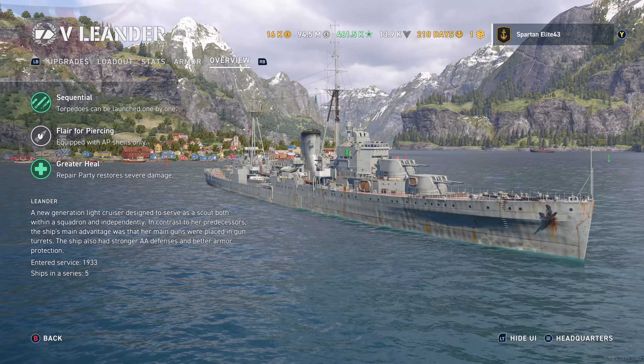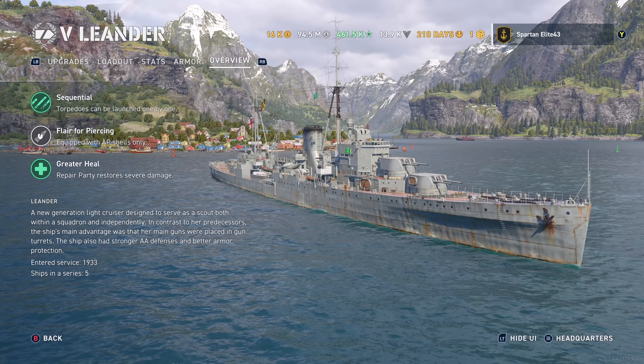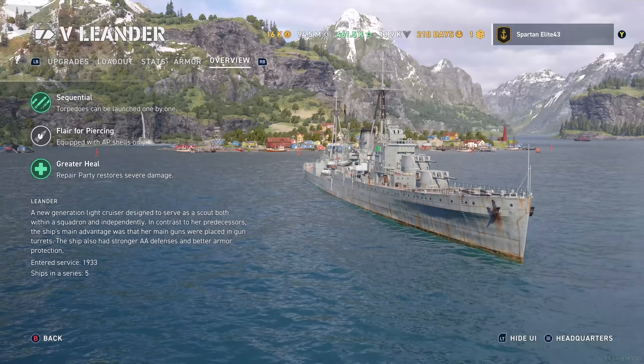Leander — a new generation light cruiser designed to serve as a scout both within a squadron and independently. In contrast to her predecessors, her main guns were placed in gun turrets. The ship also had stronger AA defenses and better armor protection. The citadel location is definitely better. She entered service in 1933 and there were five of them in the series.